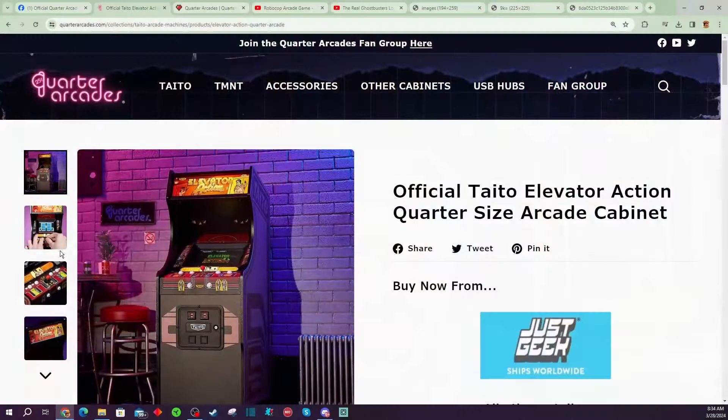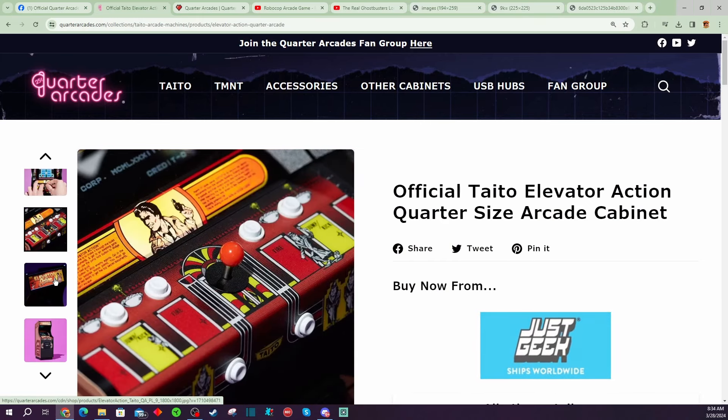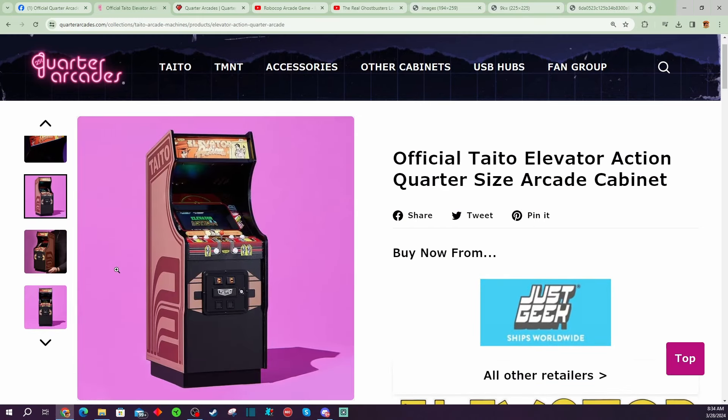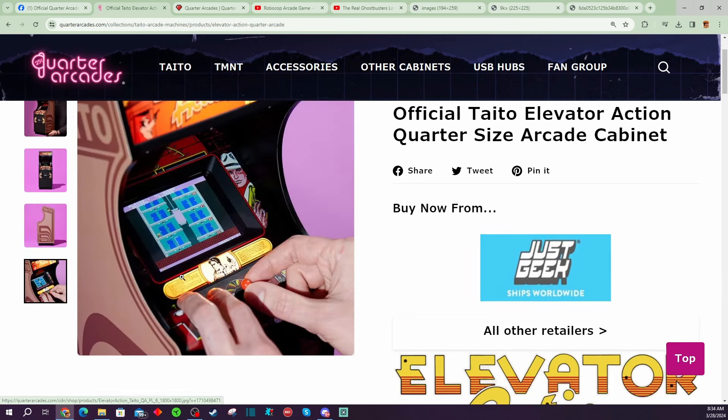If I want to get the Elevator Action one, this one actually, for me personally — and we've talked about this before on my channel — Elevator Action is probably in my top 10 list of favorite classic arcade games to play every once in a while. I do really enjoy the original Elevator Action. I think it's a very fun, challenging, and adorable game. Am I going to end up pre-ordering Zookeeper? Probably not. Am I going to end up pre-ordering Elevator Action? There's a good chance I will — I haven't done it yet, but there's a good chance I will before the pre-order sale ends.